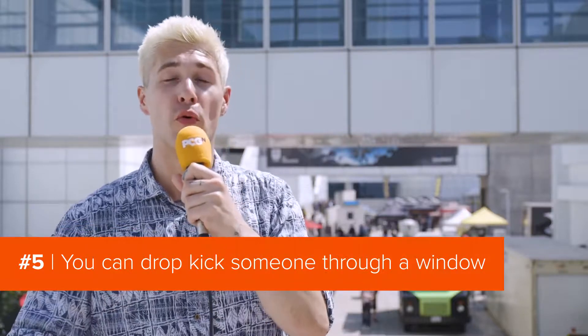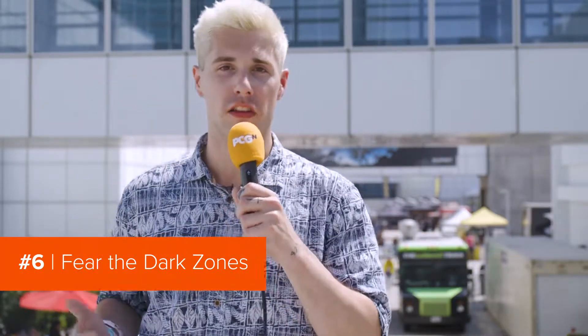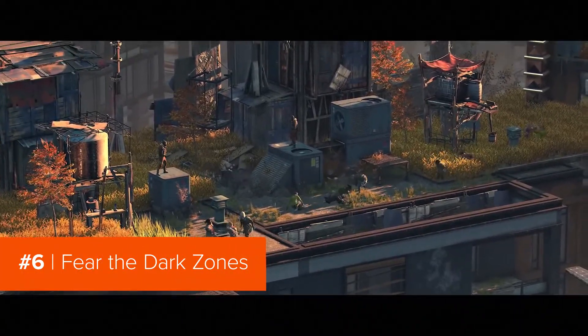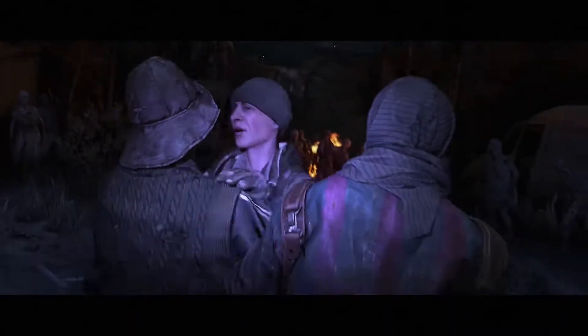You can dropkick people through windows — that's basically all I need to say. Lastly, let's talk about the dark zones. These are areas filled with zombies, kind of like zombie nests. You might be walking around and then suddenly fall through the floor and end up in a dark zone, where you just have to leg it and escape from dozens of zombies. For me, the only thing scarier than a zombie is loads of zombies in the dark.